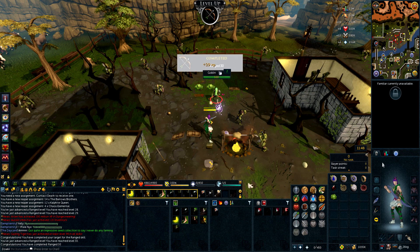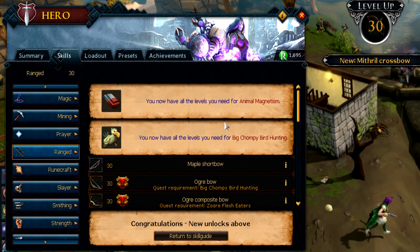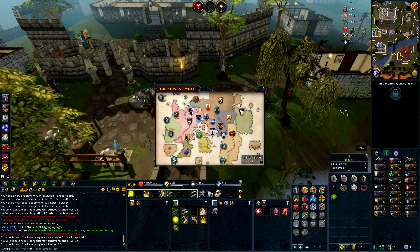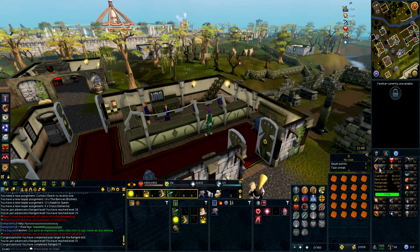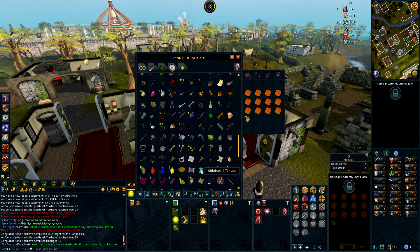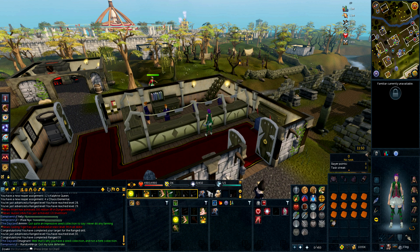We are now Level 30 Range — god damn! We now have all the levels we need for Animal Magnetism. Big Chompy Bird Hunting, which we are going to do. We can also wear our Snakeskin Boots. I'm going to make some Carapace Armour since we can actually use that now. Turns out I didn't need to kill any — I had a load of carapace in my bank already. We need thread — oops! There we go, finally got ourselves our range armour upgrade. We don't need boots because we have the Snakeskin Boots — all tier 30.